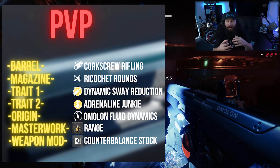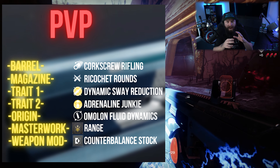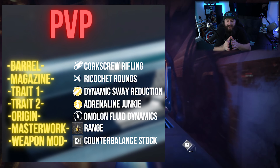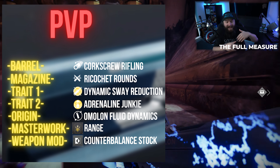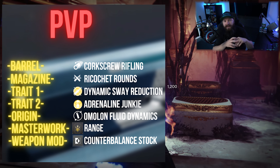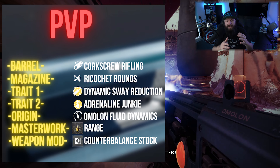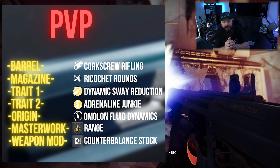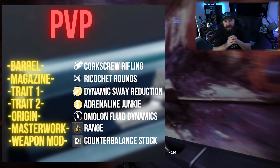For Trait 1, Dynamic Sway Reduction is super good because as you're in a firefight holding down your trigger and engaging enemies, you get increased accuracy and stability the longer you hold the trigger. This is super important in situations like a two-versus-one or three-versus-one where you want to damage as many enemies as possible while ripping each one down in turn.